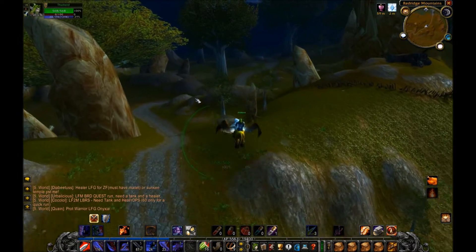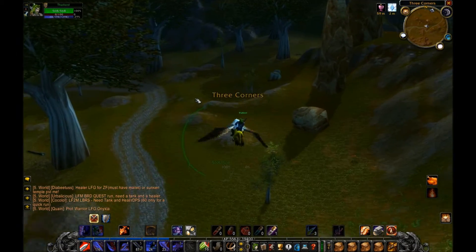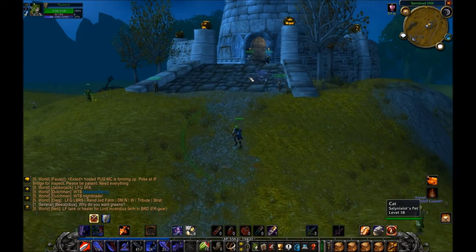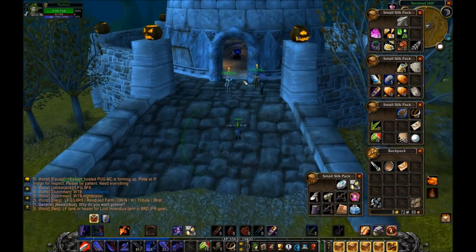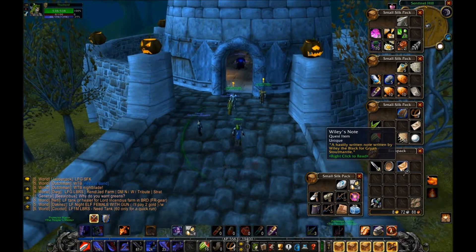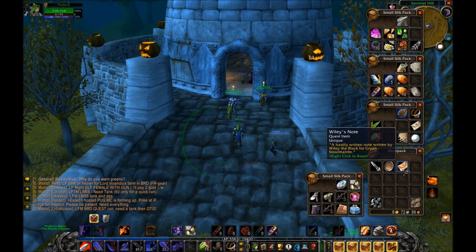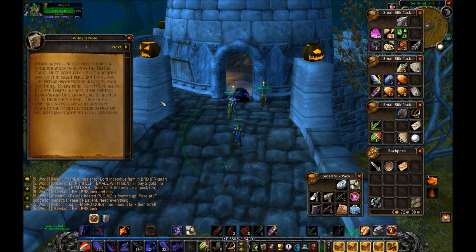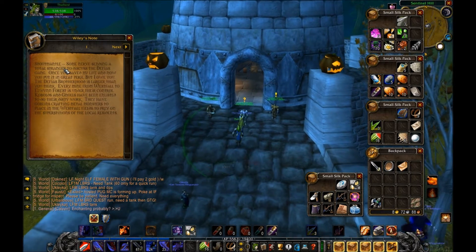We are back here in Sentinel Hill. Let's go ahead and talk to Gryan. When you accept the follow-up quest from Wiley the Black, he gives you Wiley's Note. The flavor text reads: 'A hastily written note written by Wiley the Black for Gryan Stoutmantle.' Let's read it.